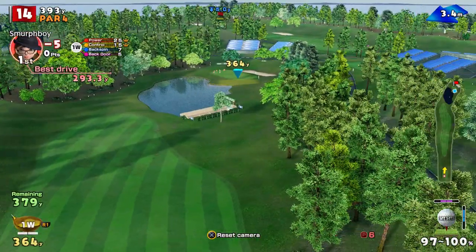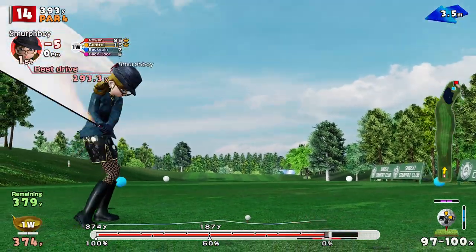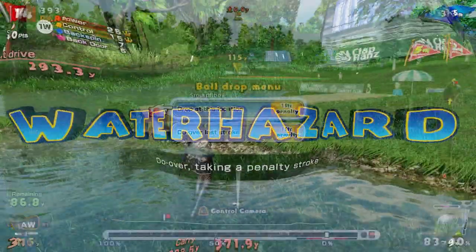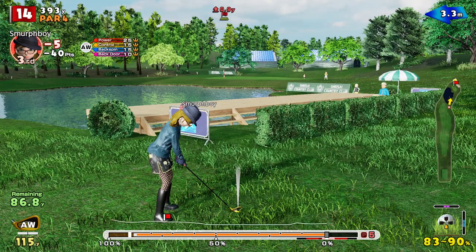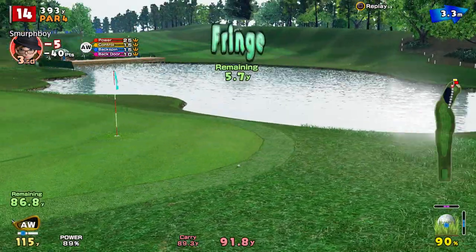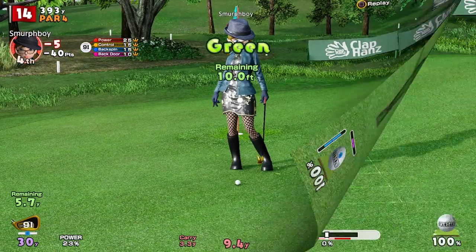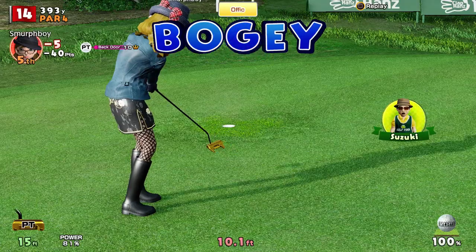It's five under, par 4. This I think is almost drivable - yeah, you can almost drive this. You've got to be super careful because it's super easy to get it wet. That's not going to make it. Didn't get it right enough. Never mind - don't take your eye off it, see, the clubs aren't perfect, you've still got to make the shot. Under-read the wind a bit there. We get a chip for the par. Line wasn't good and I put too much on it. So we'll take a bogey - four under.